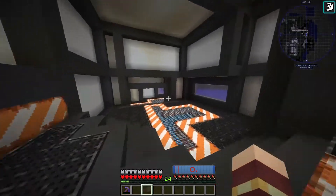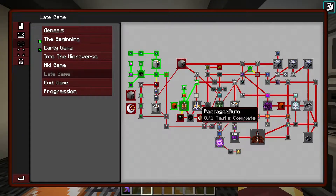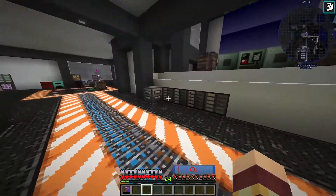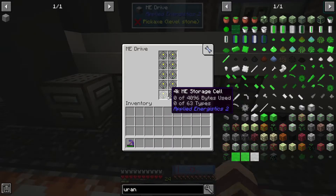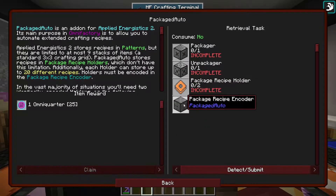So today's episode, we are planning to do packaged auto. We should be able to do a packaged auto build and then do automated crafting of up to the tier 4 microminer that we have so far. So let's get started on these recipes.